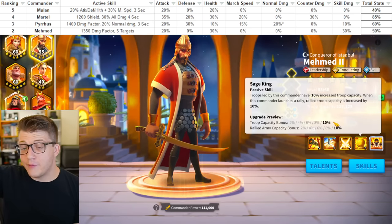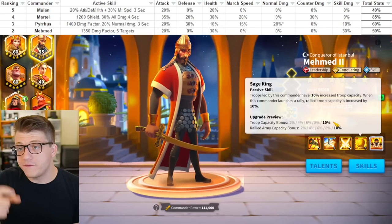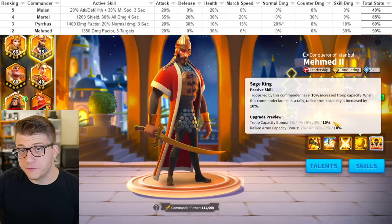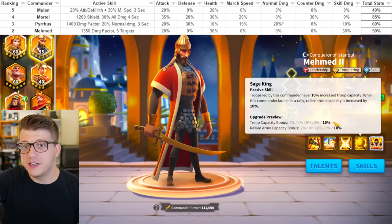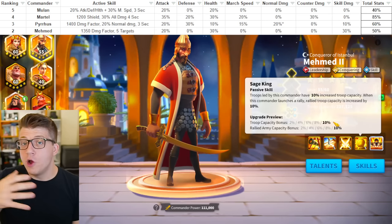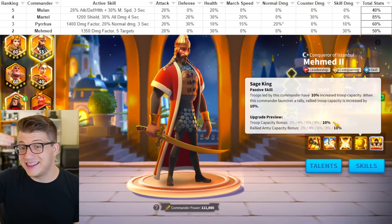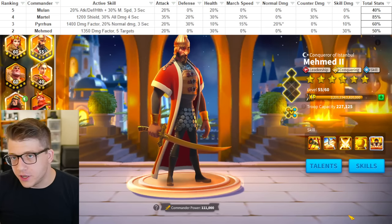If you bring a 25% troop expansion and the other person brings a 25% troop expansion, but you have a Mehmed and that extra 10% on top, you're going to have an edge — it is a noticeable difference. The damage formula — I've made a whole video talking about the battle formula with Richard on the thumbnail, check that out — we know for sure that troop capacity is a big component of how much damage you're dealing, whether skill damage or normal attack damage. So even though Mehmed isn't doing as many things as Pyrrhus, I think he lands at the number two spot.